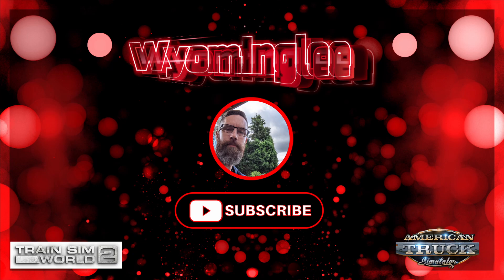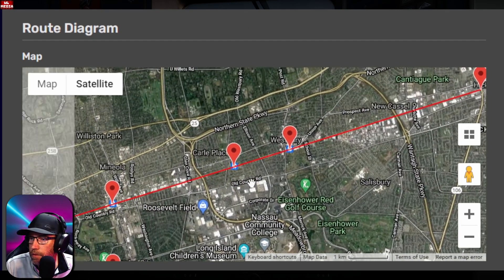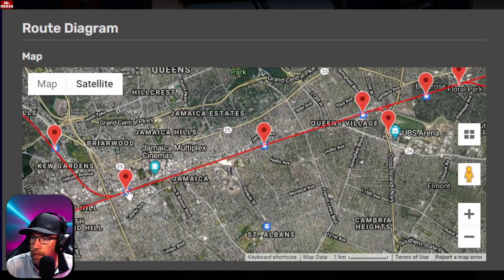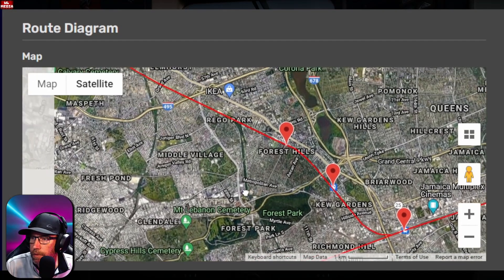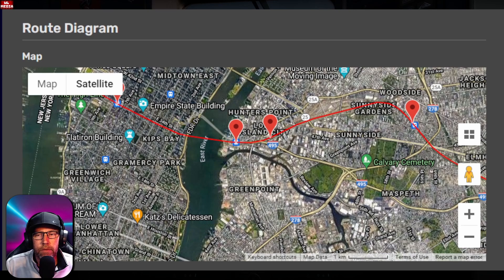All right, welcome. Tonight we're playing Train Sim World 2 on the Long Island Railway. This is our route map you can see here. It should be a pretty quick run. It's about 5:30 game time that we're departing, so we'll jump in, get this train set up, and get on our way.